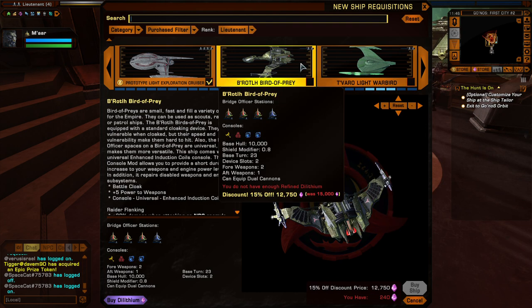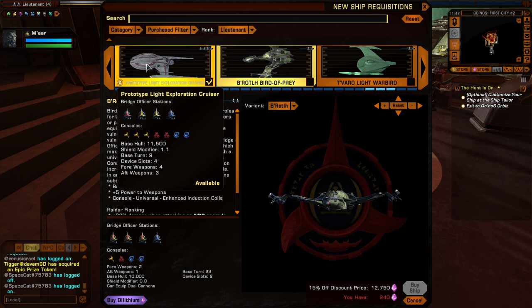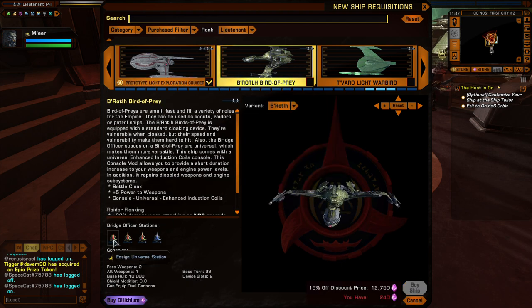Birds of Prey are unique in that they tend to not favor anything, and their bridge officer stations are anything. See, like this ship you've got career-specific bridge officer stations - two engineering officers, a tactical, and a science. Birds of Prey have universal, universal stations.